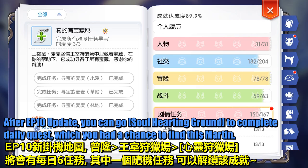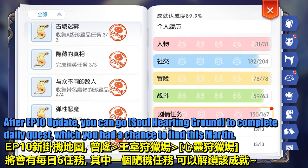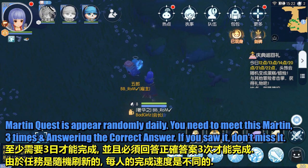After the EP10 update, you can go to Soul Hunting Ground to complete daily quests, which give you a chance to find Marten. The Marten quest appears randomly daily — you need to meet Marten 3 times and answer with the correct answer.